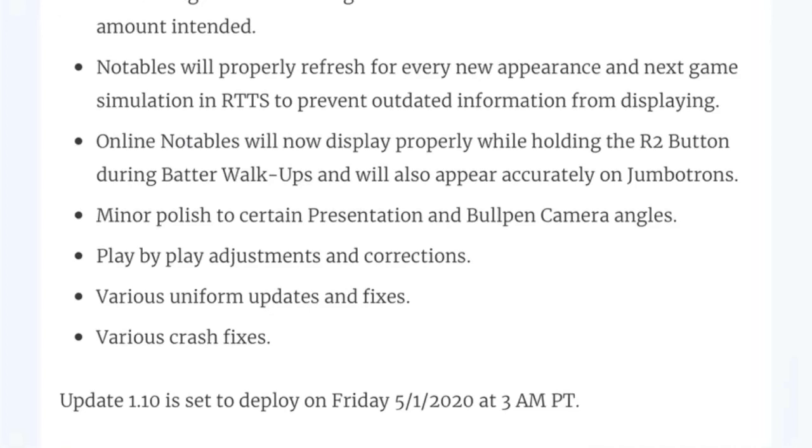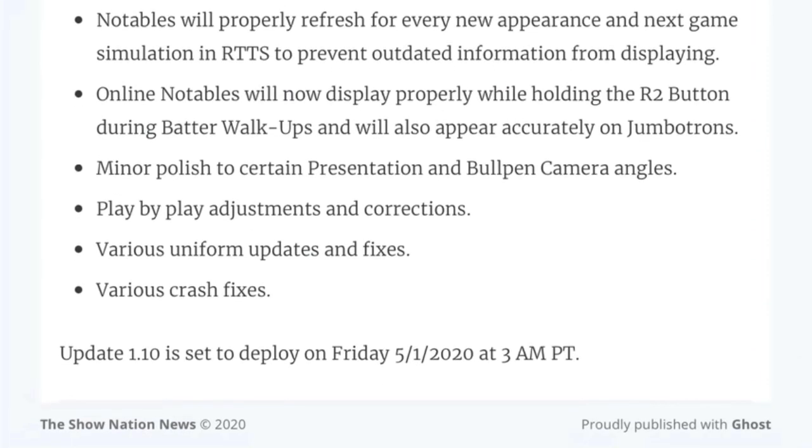Notables will properly refresh for every new appearance and next game simulation in Road to the Show. Online notables will now display properly when holding the R2 button during batter walk-ups and will also appear accurately on Jumbotrons. Minor polish to certain presentation and bullpen camera angles — always good. Play-by-play adjustments and corrections — not sure what that means exactly, but hopefully it's not a bad thing. Various uniform updates and fixes — not sure if that's offline or online, since sometimes the logo just doesn't show up on DD jerseys. And various crash fixes — always good.